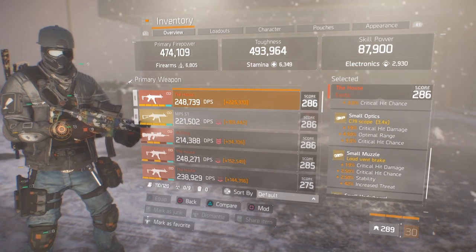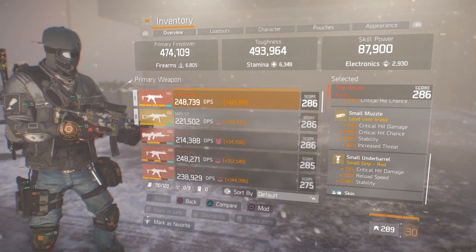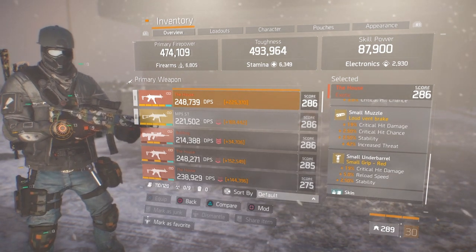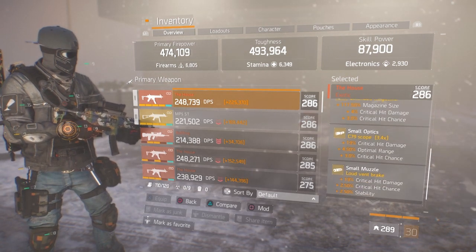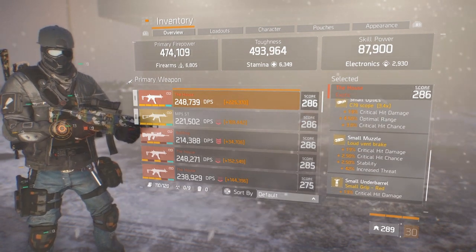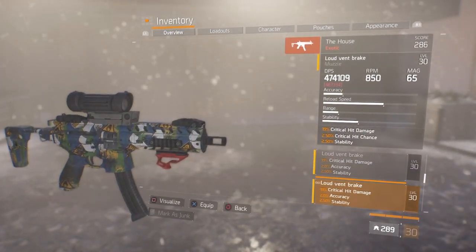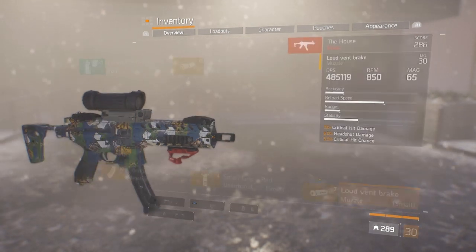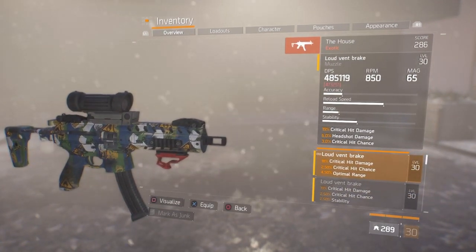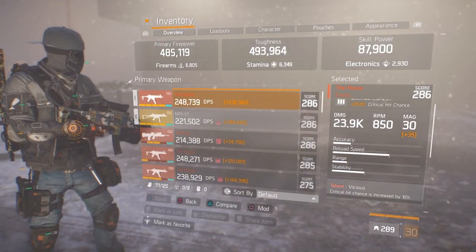In the weapon mod slots we have: magazine size, crit damage, and crit chance in the optics — crit damage, optimal range, and crit chance; small muzzle — crit damage and crit chance; and the underbarrel — crit damage, reload speed, and stability. I apparently had the wrong muzzle in my weapon, so I'll change it right here. There we go — this one has 19% crit damage, 6% headshot damage, and 3% crit chance.